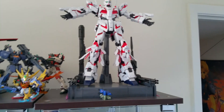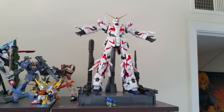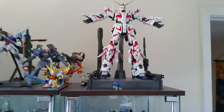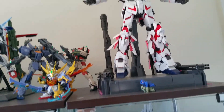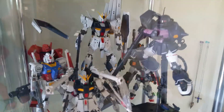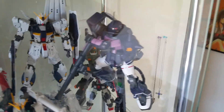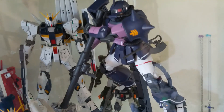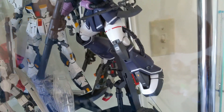Starting up here, I got my only Perfect Grade I currently have built, which is the Unicorn. I do have two other Perfect Grades in my collection but I just haven't built them yet. This is more of my UC area. I got a lot of the original Gundam, the two Nu's, and my only Zaku which is the Black Tri-Stars color. I love the Black Tri-Stars - it looks pretty awesome especially with all the decals on it.